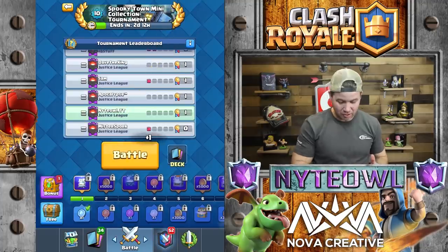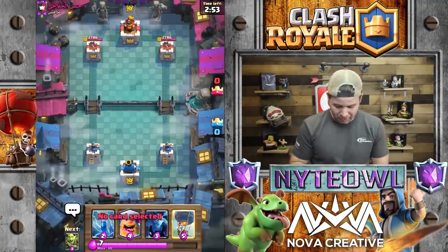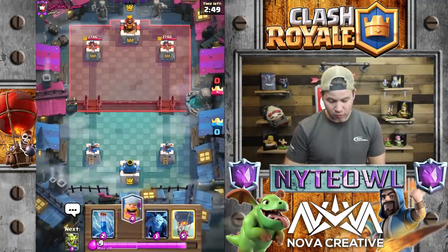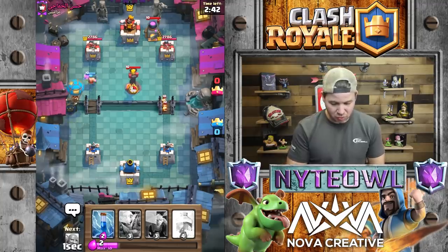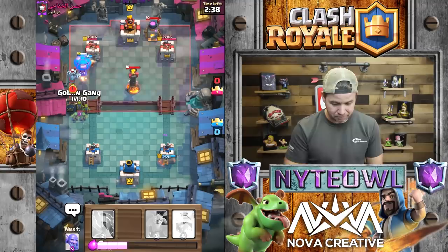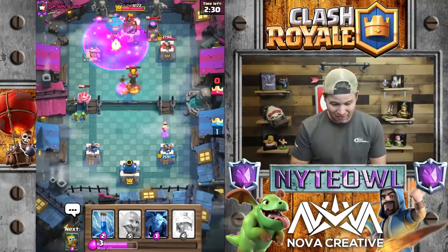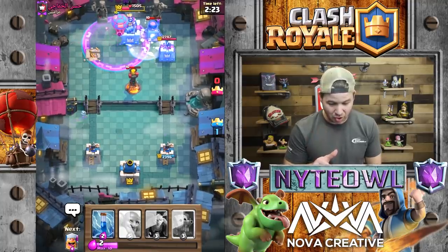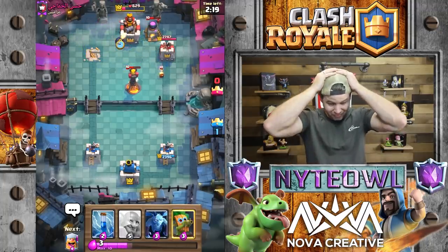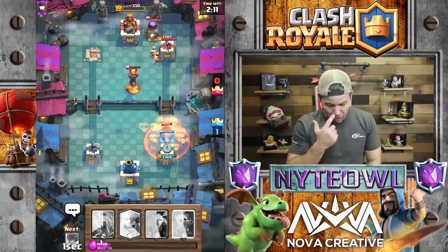I want to do one more match with this deck just to see how viable it is. We get rewards for these things — let's see if we can get a chest to open up this time. We've got lumberjack, balloon, freeze — basically the meta deck. He's gonna start off with a furnace in the back. He misses the inferno tower placement which is very unfortunate for him. We still have a lumberjack alive — I wonder if I freeze here, could I three crown this guy right now? This might be a pretty fast game.